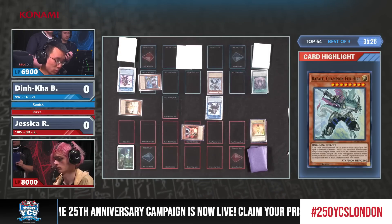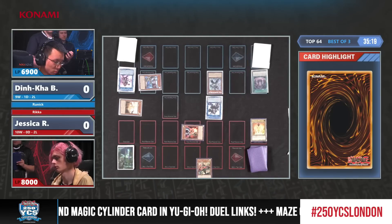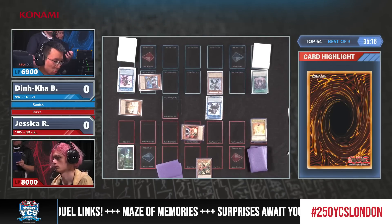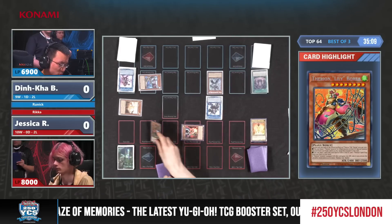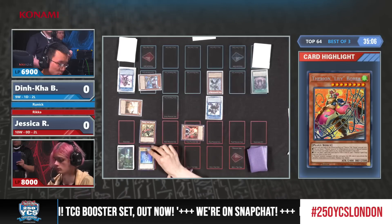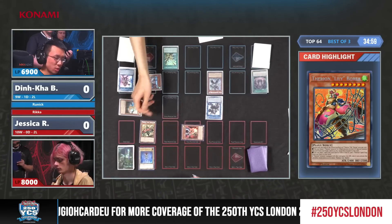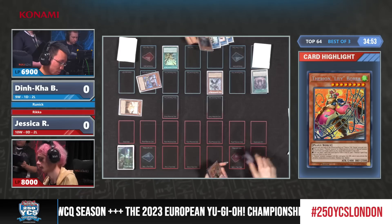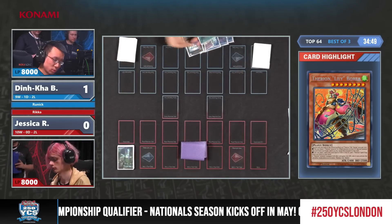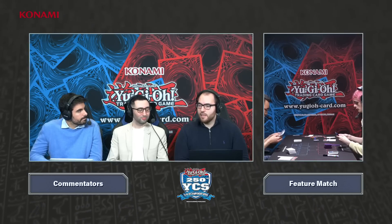We see the Therion — probably one of the better extenders in this deck is Lilliborea. Gets to target a plant in the graveyard, special summoning it back. We've never seen someone playing Droll and Lock and then drawing this many cards. So much power in this Fur Hire Runic deck piloted by Dinka Kabui in this top 64 of YCS London. We mentioned how unique his deck is. Usually throughout this event Jessica's opponents had to read her cards, and this time she's facing the opposite problem — she's got to read all the Fur Hire cards from Dinka.